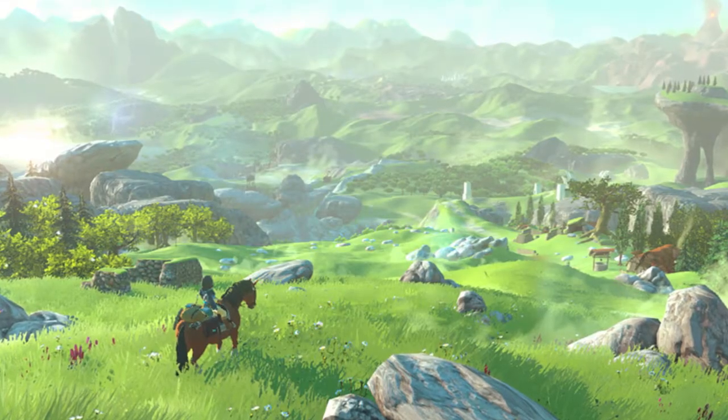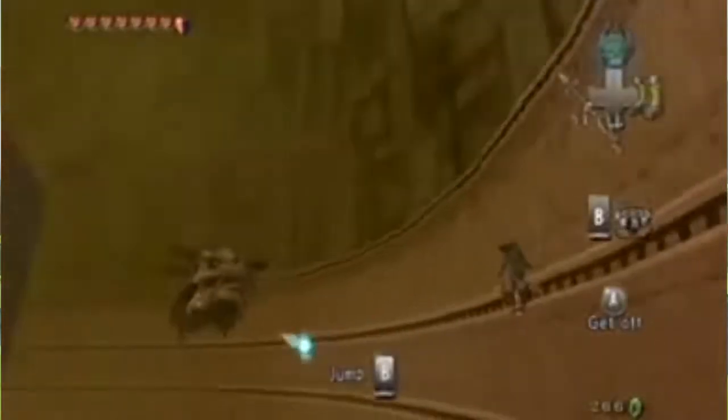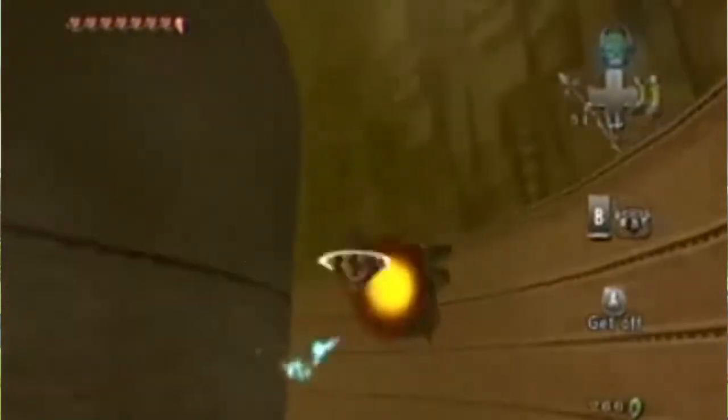I mean, you get to smash through the ribs of an ancient skeleton — YES! After you destroy the skeleton's ribs, you get to spiral up this huge wall and smash its head in — YES!